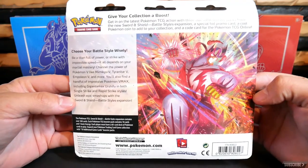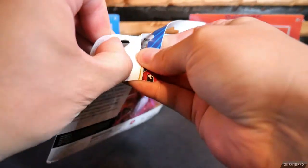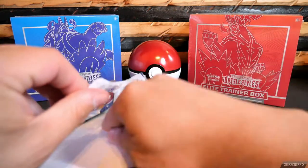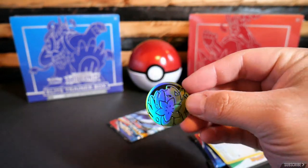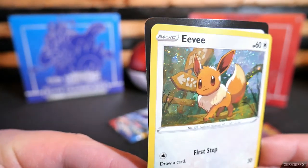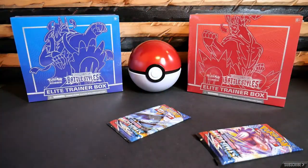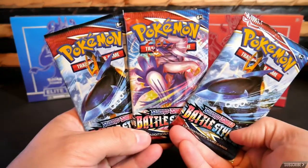There's the back — you can pause it if you'd like to read it. We're going to get this opened up. There's a good look at the coin. Better look at that swirl up in that top left corner there. Eevee card looking mighty fine. And of course there's the code card for you guys — I do not keep any of the code cards, all for you. We have three Booster Packs, let's get this opened up.